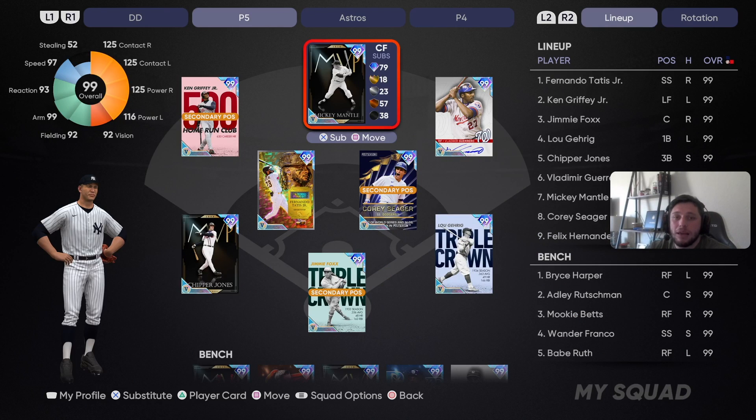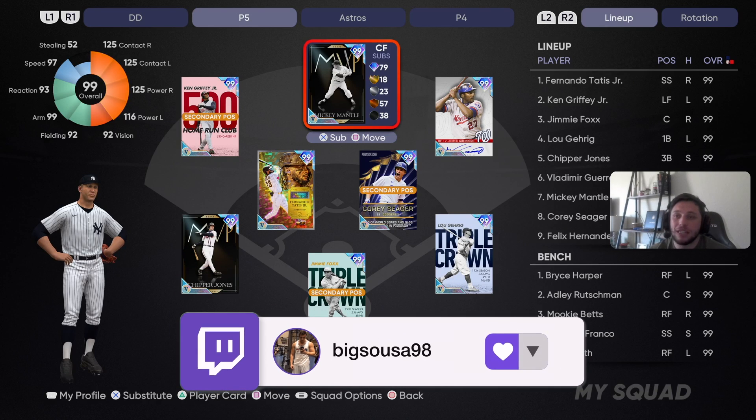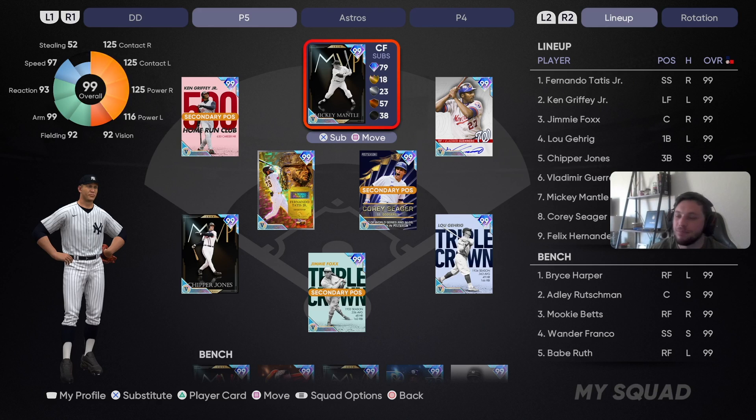Before we jump into the game, we're live on Twitch at Big Suza 98 — search it, follow it, you're gonna love it. Come talk to me. Anyways, let's jump into this game — all Parallel 5 team build, got King Felix on the bump.